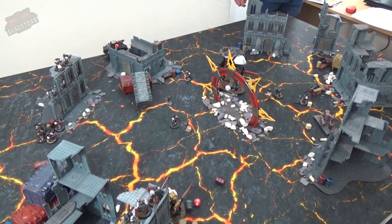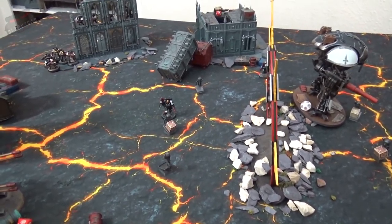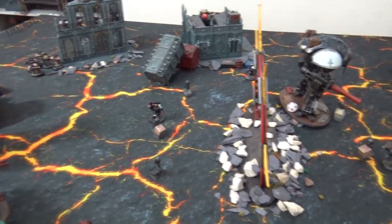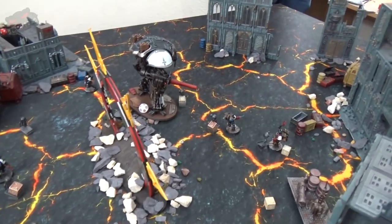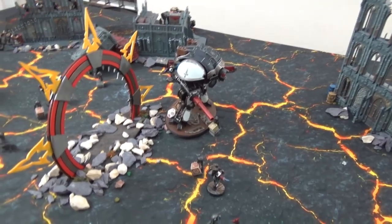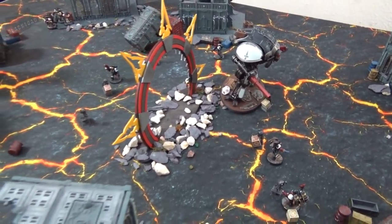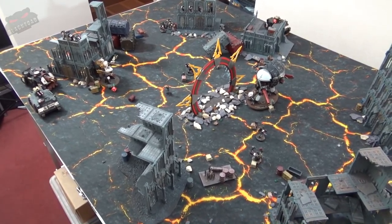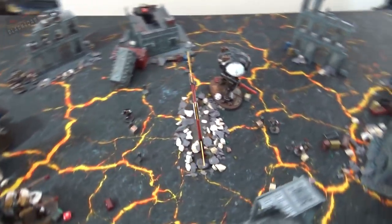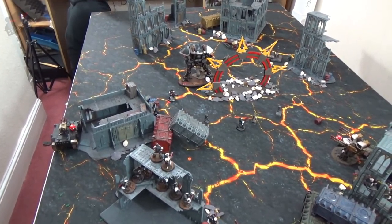Post-game discussion: Dom nominates the mutilators as his unit of the game — they took out the Leviathan and seven Intercessors in one go for under 130 points, easily earning their cost. The Knight is nominated as the Templar standout for its incredible durability, surviving the entire game and ending on just two wounds. The campaign is now over — thank you for watching, and please send in suggestions for the next campaign. From the Balactose Studio, goodbye and see you soon.